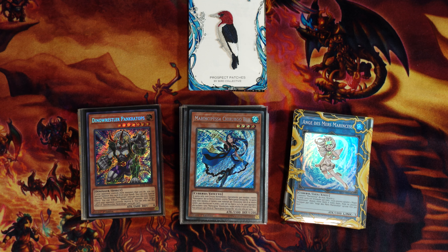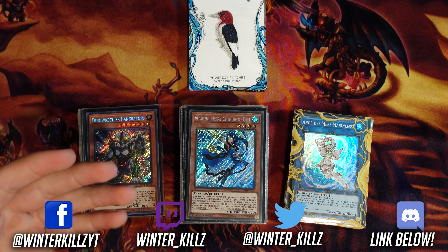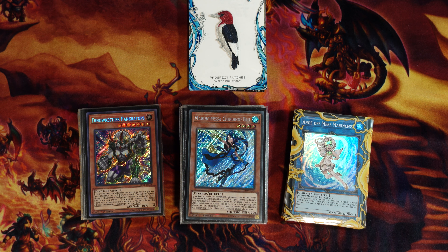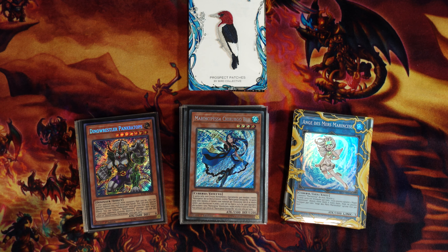What's going on guys, WinterKills here, welcome to a brand new locals deck profile — first place locals deck profile, to be exact, from yours truly playing none other than the best water deck in the game right now: Marincess. Pure Marincess. I've played the shark build in the past, really like it. I've played the pure build for the past three or four weeks or so, really like the pure build as well. I honestly don't think you can go wrong with either. I've had a lot of success with both builds, and managed to go 4-0 at my locals on Saturday the 20th.